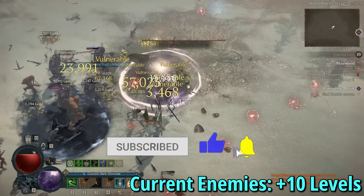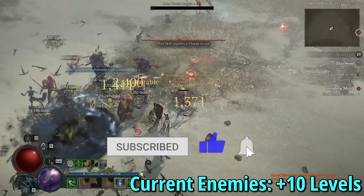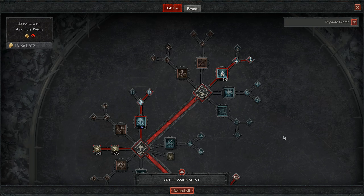It's able to put out some insane damage output, but it also has some really good staying power, meaning that I can last within a massive mob of enemies, even with enemies that are 5 to 10 levels ahead of me. This gives some really nice survivability and sustain in those key moments.